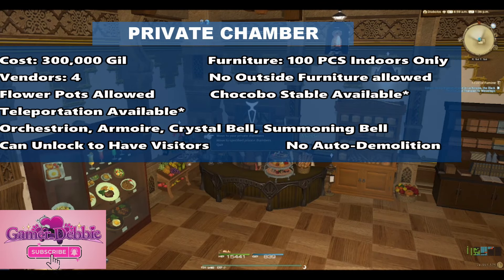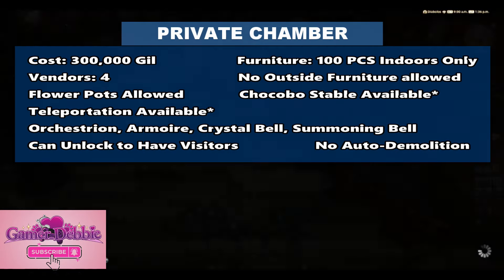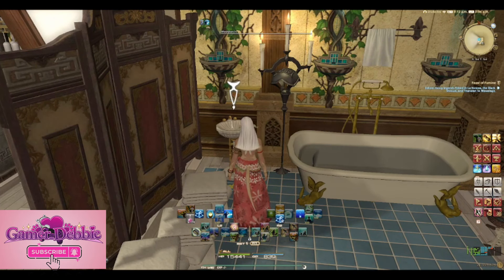But here's how it checks out. The cost is 300,000 gil. You can put in 100 pieces of indoor-only furniture — the same as an apartment. You can have 4 NPC vendors, the same as an apartment. No outside furniture allowed. Flower pots are allowed. The chocobo stable is available if your free company puts one on the property. Teleportation is available if your free company puts an aetherite on the property. The orchestrion, armoire, crystal bell, and summoning bell are all allowed inside your private chamber. You can unlock to have visitors. And there is no auto demolition, though you do have to vacate your private chambers before you can leave your free company.